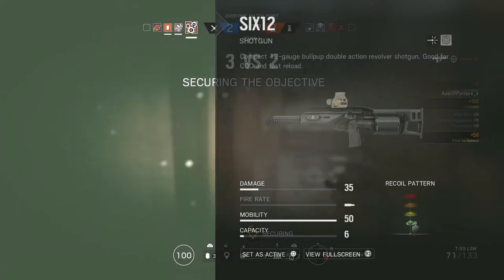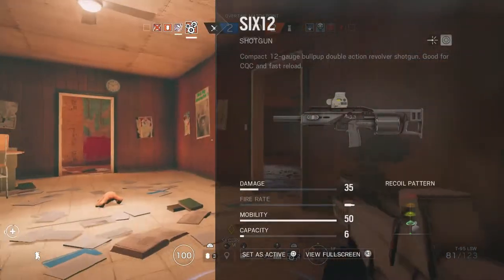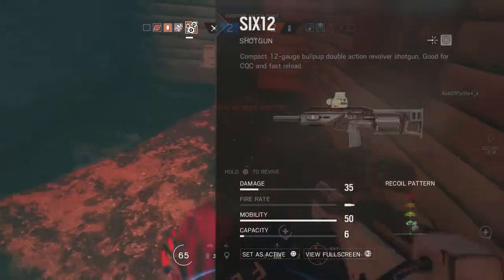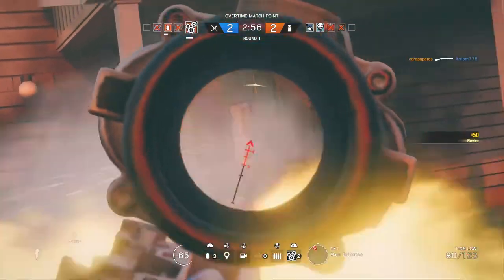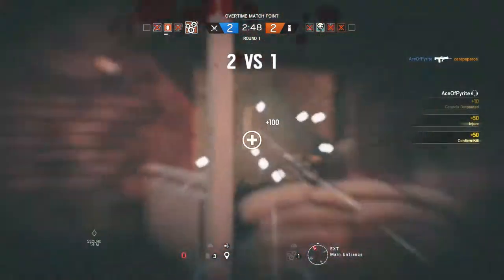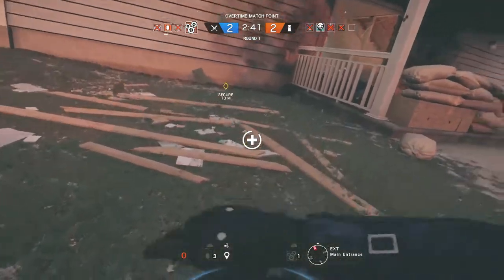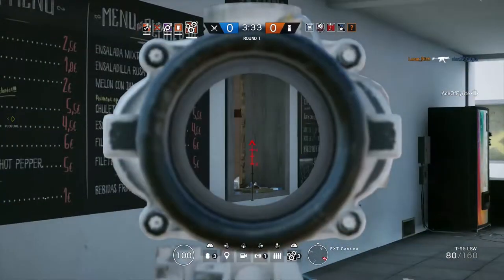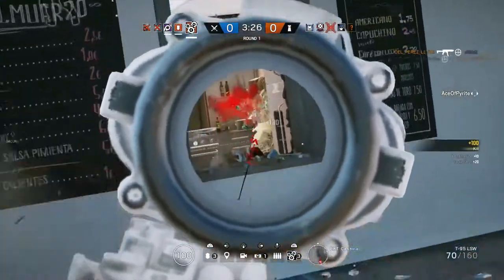Ying's second option is a shotgun called the 612, which is the exact same shotgun that Lesion gets the option to use. Lesion's has an internal suppressor built in; Ying's does not. It's a close quarters shotgun with only six rounds in the magazine, but it is a drum magazine so it can be reloaded really quickly. I'm going to be recommending the light machine gun loadout because I feel the 612 is just a little bit weak — the damage is quite low for only having six rounds. If you're going to be breaching a room using your Candelas and coordinating a push, you're going to want more bullets. So I think the light machine gun is always going to be the way to go.